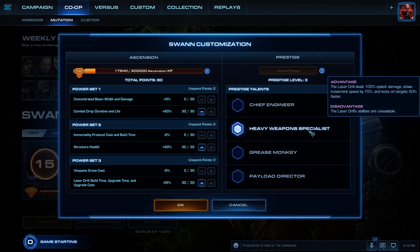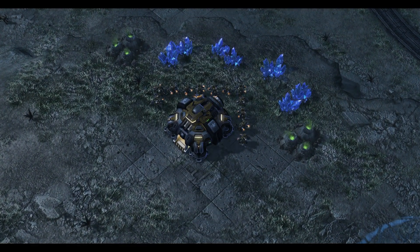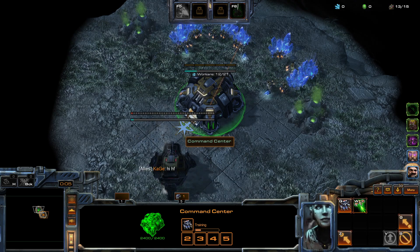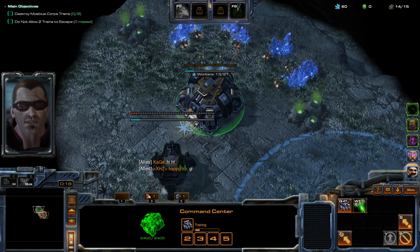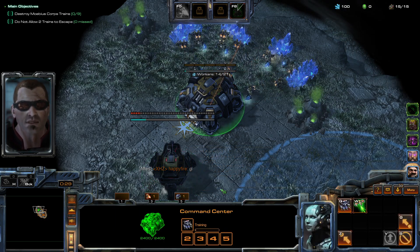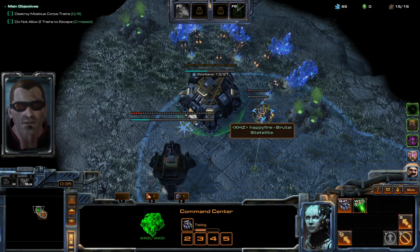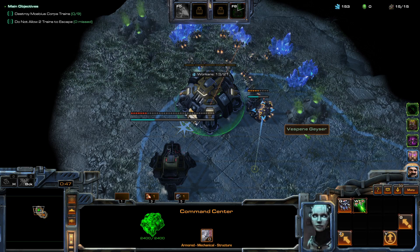Hey guys, welcome back to another weekly mutation. This time we're playing Train of the Dead — the current weekly mutation. All of the mutations have been reset, and Train of the Dead is actually the first mutator that was ever introduced into the game. It's played on Oblivion Express and our current weekly mutators are Walking Infested, Outbreak, and Darkness.